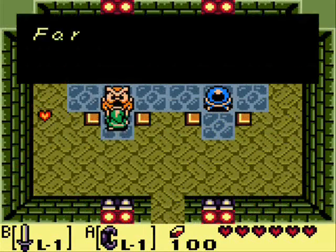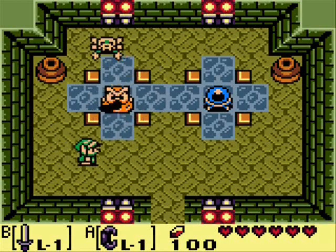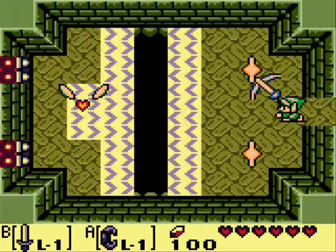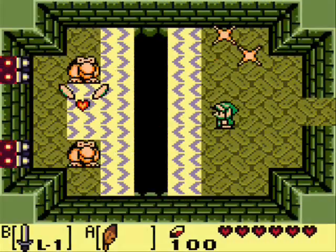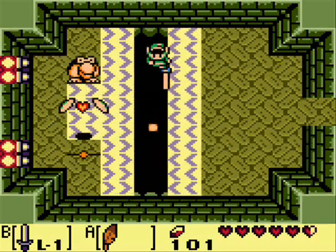I'm gonna talk to this dude for shits and giggles because it's an owl! Far away, do not fear, dash and fly! Kinda gives you a little hint as to the dungeon item. Link to the past had this one — it's that thing that lets you go weeeee! Anyway, I hate these birds! With a passion! Fell down the hole. Usually you kill them with a bow.